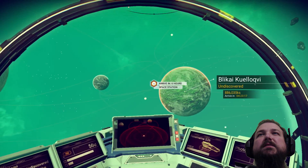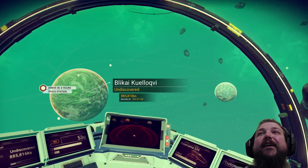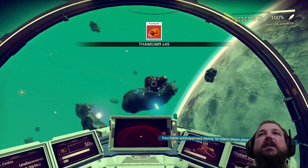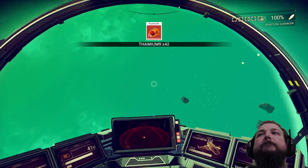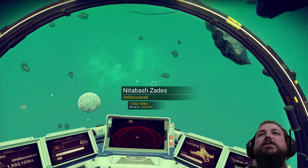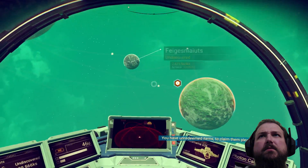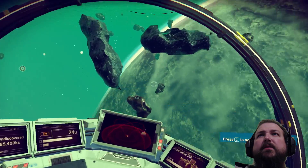What the heck is that? Space Station 2! Oh, this is a nice place! There's all kinds of stuff to discover out here. I thought I saw a ship somewhere. Maybe it's just asteroids that look like this. I don't see them now. Arrive in seven hours. I'm not going to the Space Station — I want to check out this planet first.